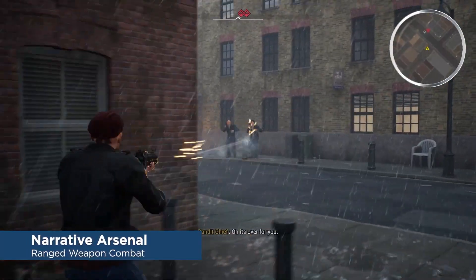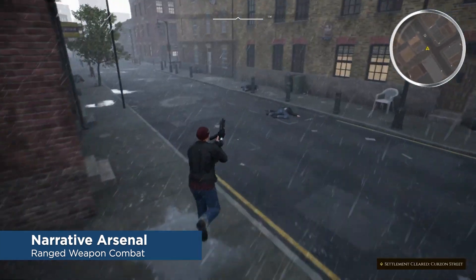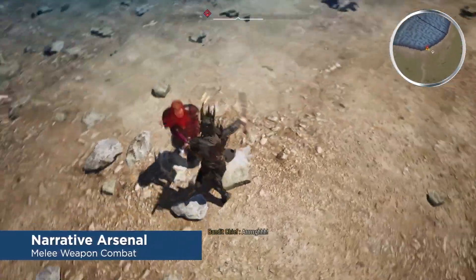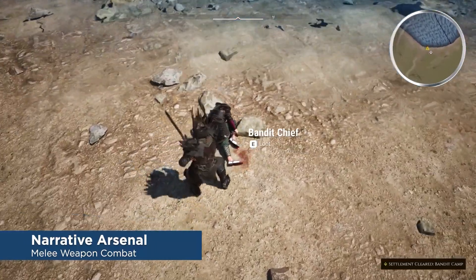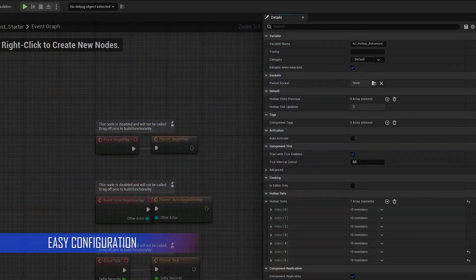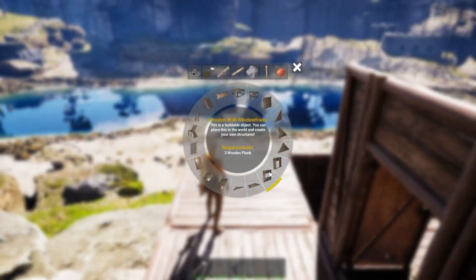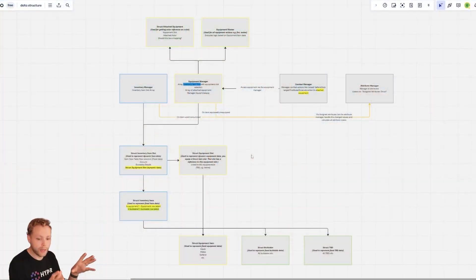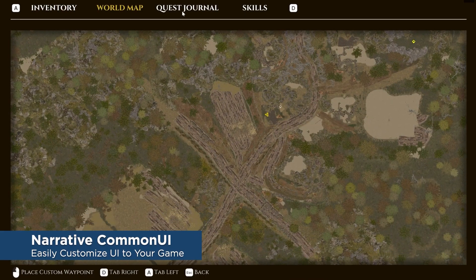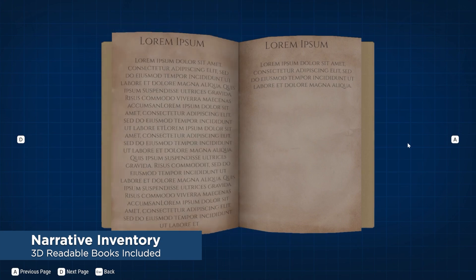Now let's look at the pros and cons of using these gameplay templates. Arguably the biggest advantage is the sheer amount of time they can save. Developing complex systems like a questing system, combat system, inventory system, AI behavior, or multiplayer functionality from scratch can take weeks or even months. Templates provide a ready-made solution, allowing you to focus on the unique aspects of your project rather than reinventing the wheel. A high-quality open-world template might include terrain generation and weather systems, which would otherwise require significant effort to build and optimize yourself.